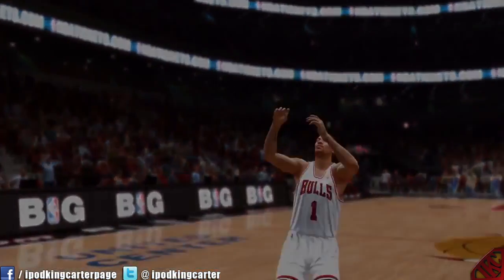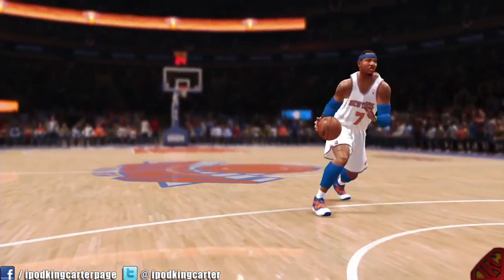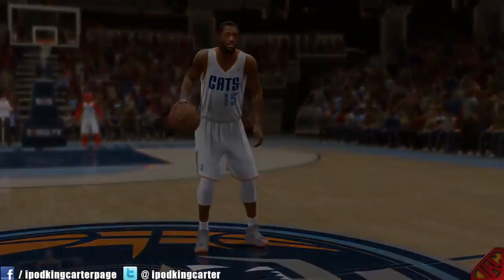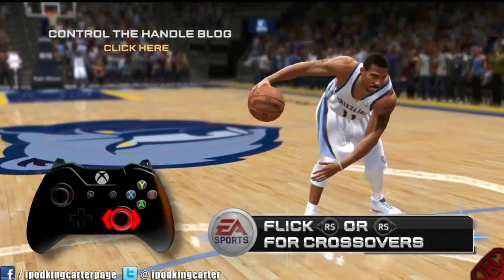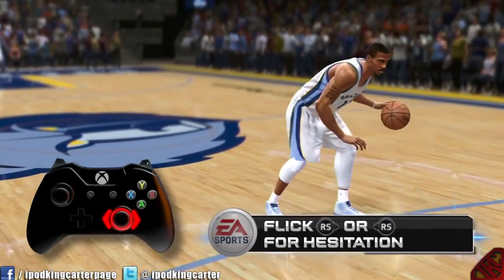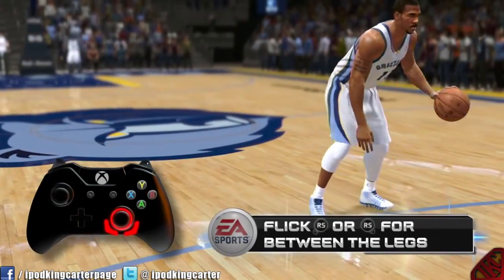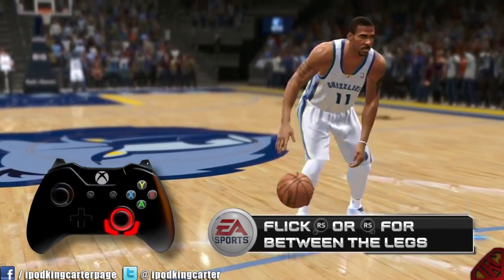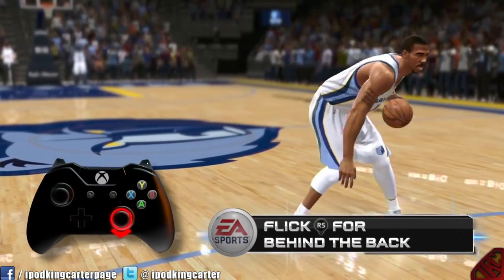Welcome back Live fans, it's Scott O'Gallagher. Here's how you can execute the best moves to break down your defender in NBA Live 14. Let's jump right in. Basic dribble moves are performed by flicking or holding a direction on the right stick. Base moves like hesitations are signaturized as well. Holds are great to use in pick-and-roll situations while basic flicks are good at keeping your defender off balance. Take note that this is a rhythm-based dribbling system and that spamming the right stick is largely ineffective.